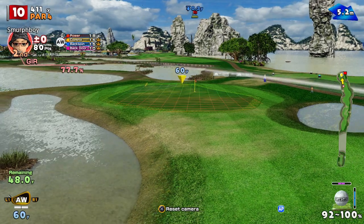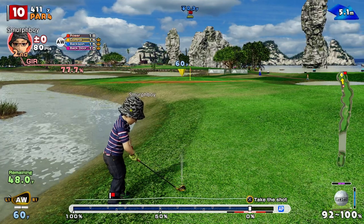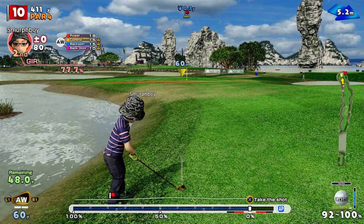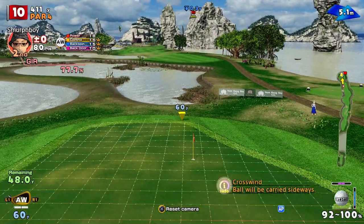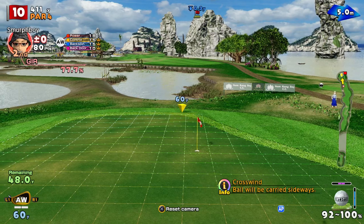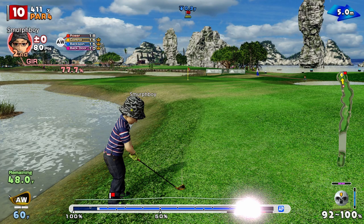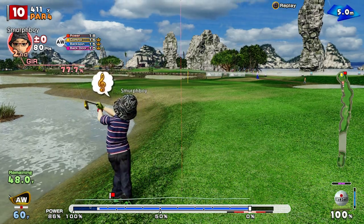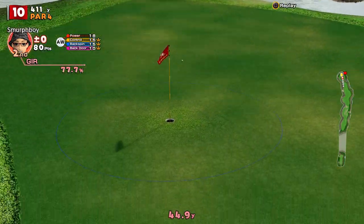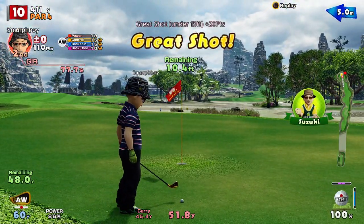A little bit of crosswind. Can we run it up? It's a mega cup, so where is the ground running when you get it down there? It is running a little bit left to right. What we're trying to do is pitch it up and see if we can get it to run at the hole. But there you go — ten foot away.